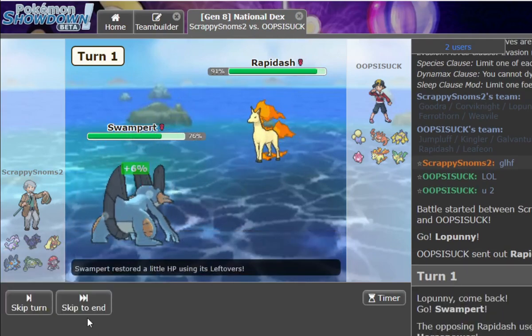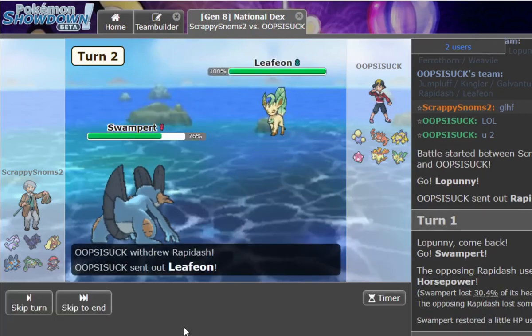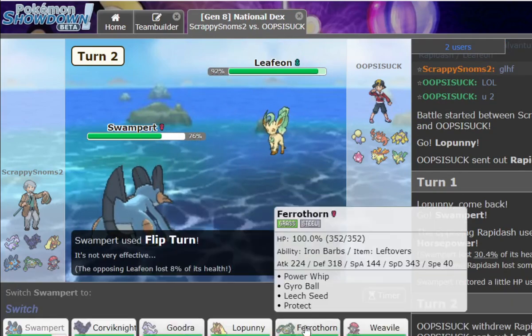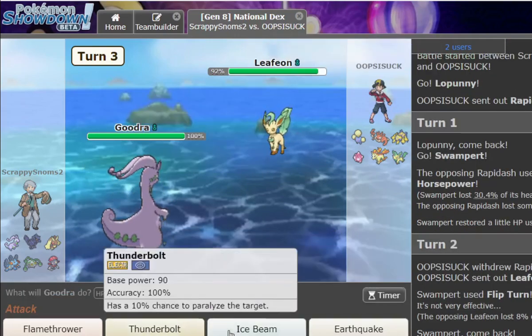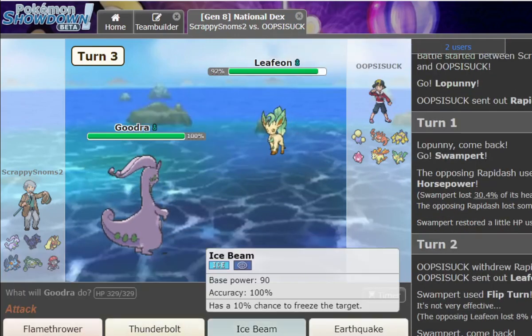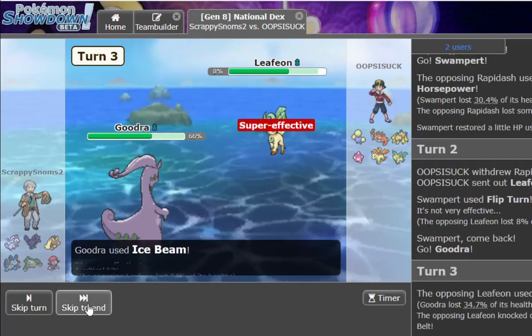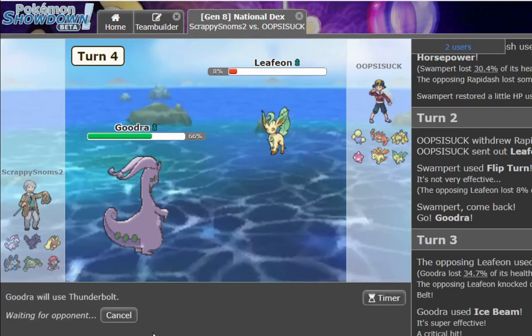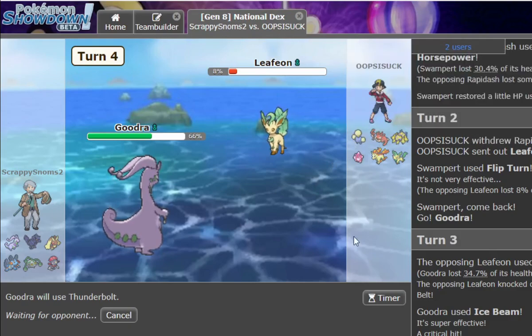That did more than I expected. It's like four times not very effective — it did nothing. I actually should set rocks, but I'm not going to. You're that confident? I mean, Minior is going to be annoying, but it's time. I'll do it. That's annoying — oh yes! Are you ready for the Thunderbolt?